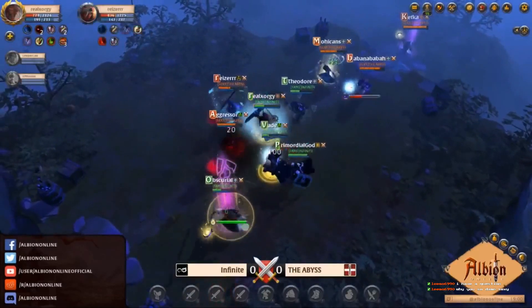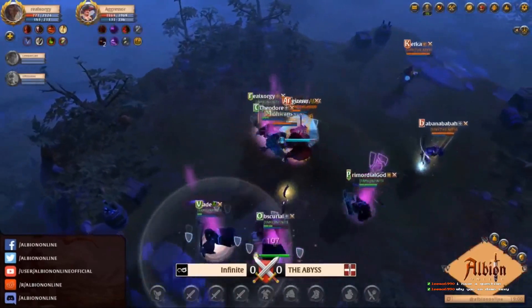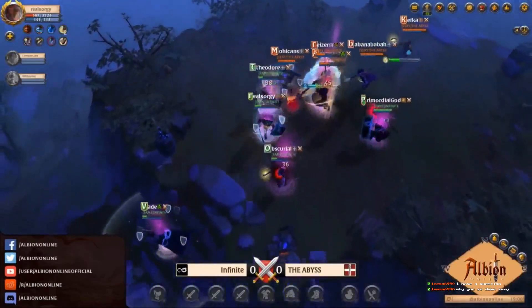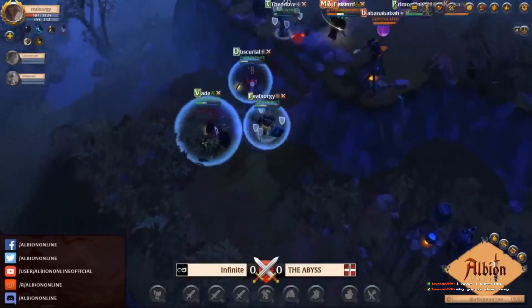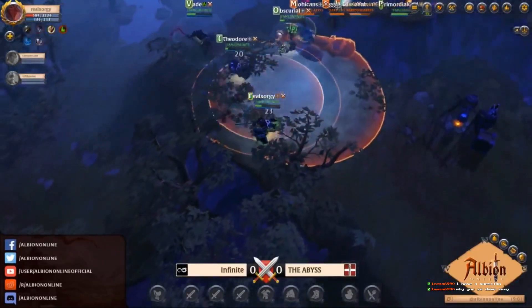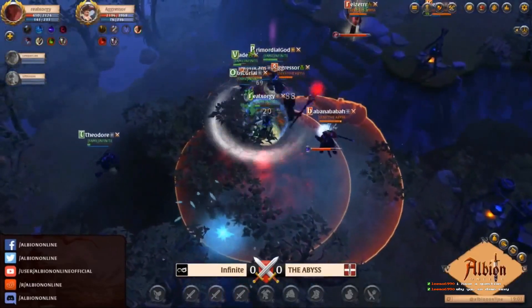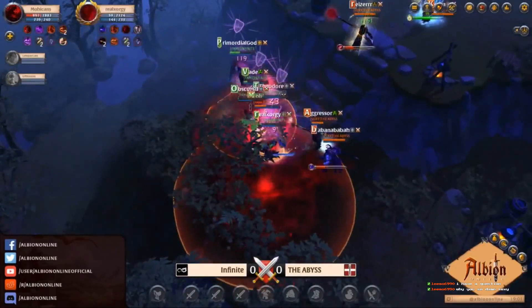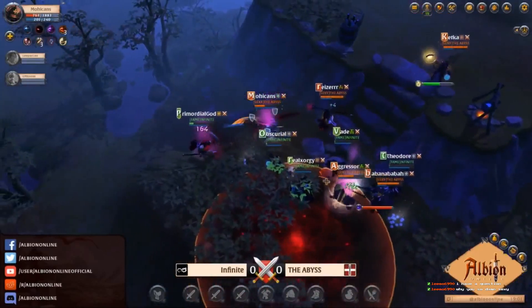Riser is really over-engaged here and I don't understand why he's this far up — there's no real reason for it. Primordial does something really good here: he gets the death curse onto Riser in the ice block, so as soon as he comes out of the ice block he can just put so much damage onto him. Obscurial does fall just because of the frozen hell and demonic combo from the Abyss team — it's just so strong together.